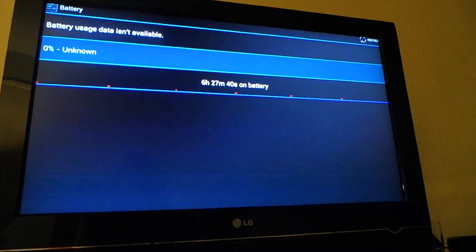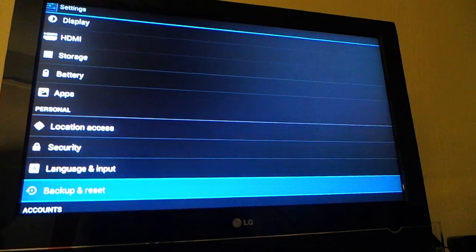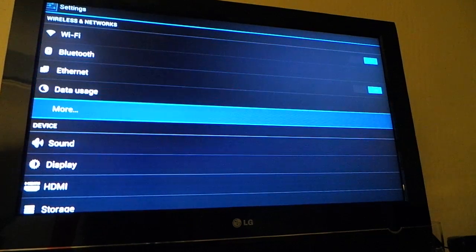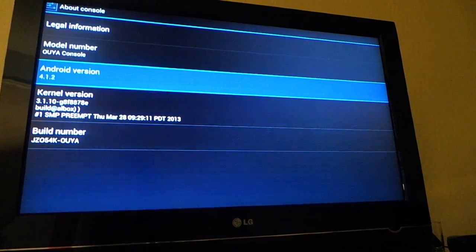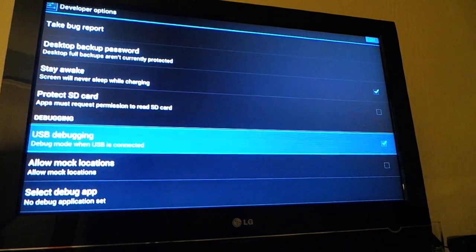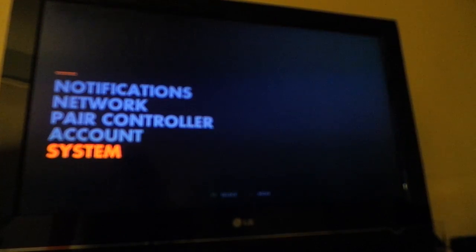You've got all the access to everything you'd have in a typical Android settings area. The battery shows 'unknown' because it's plugged into the wall. You can backup and reset, do everything you'd normally be able to do — set up your Bluetooth, set up your Wi-Fi, set up your Ethernet, all that stuff. You can look at about the console and see it's running Android 4.1.2. Developer options — developers will find that interesting. But most of you guys don't care; you're going to be deep in discovering and playing games.